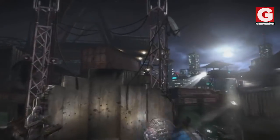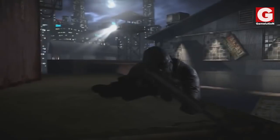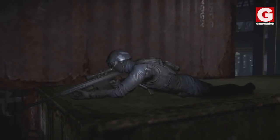From Outworld we travel to Earthrealm, precisely at the Refugee Camp, where the first hidden thing you notice is one of Sonya Blade's special forces members aiming at the players from above the trailers with a sniper rifle.